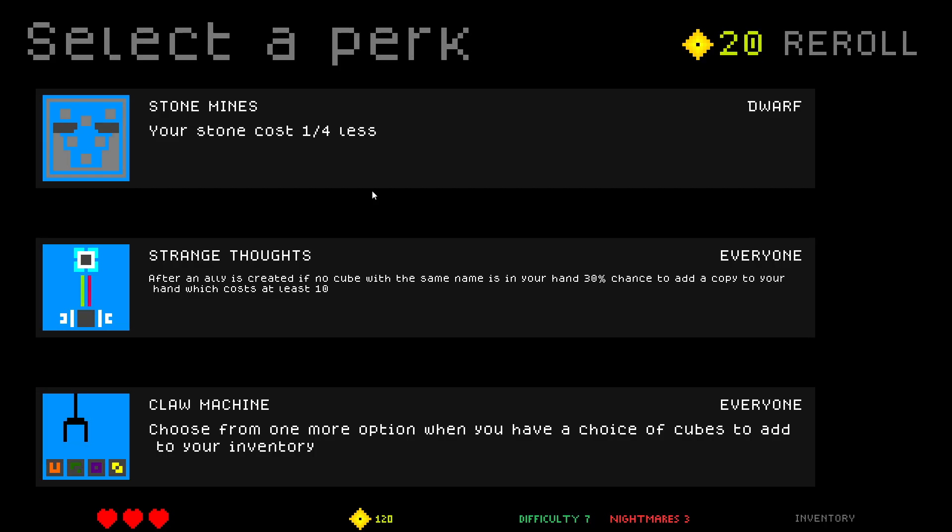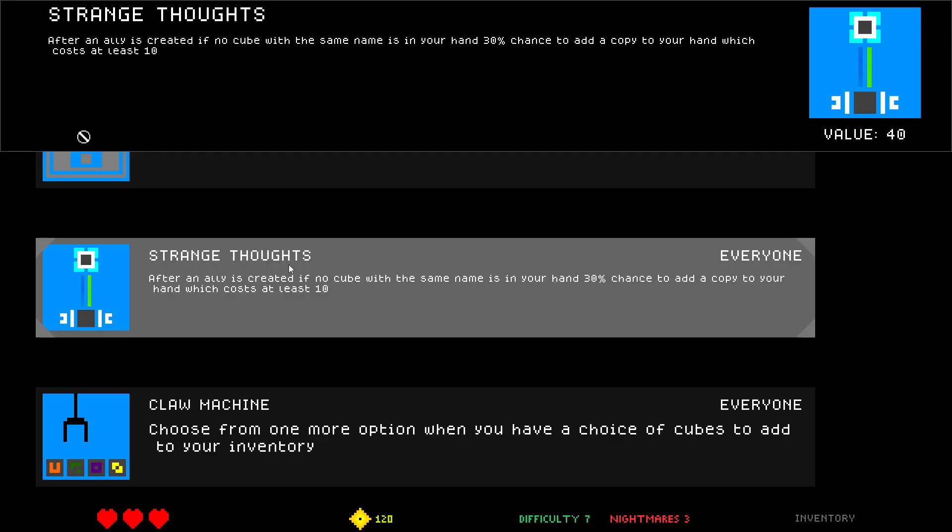Strange Thoughts: after an ally is created, if no cube with the same name is in your hand, 30% chance to add a copy to your hand which costs at least 10. After an ally is created, if no cube with the same name is in your hand, add a copy to your hand which costs at least 10. So this could make knights for me.